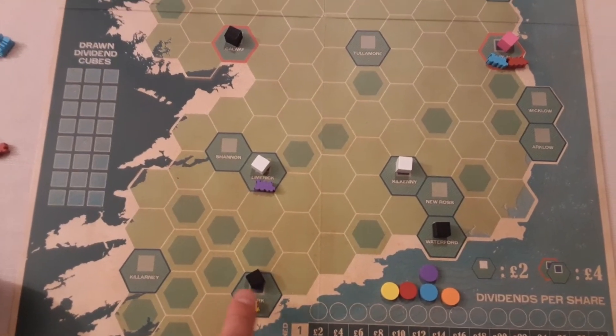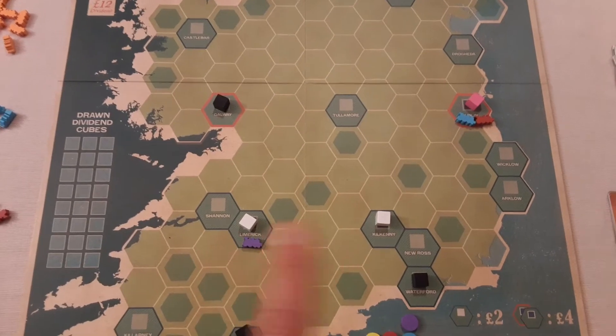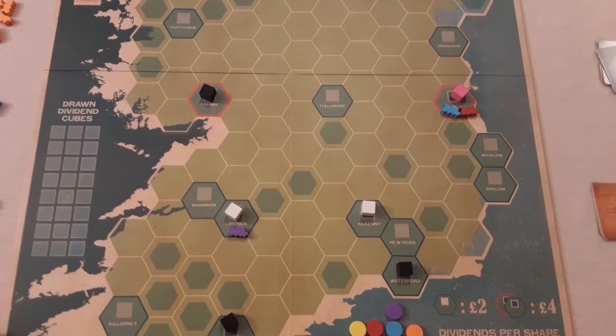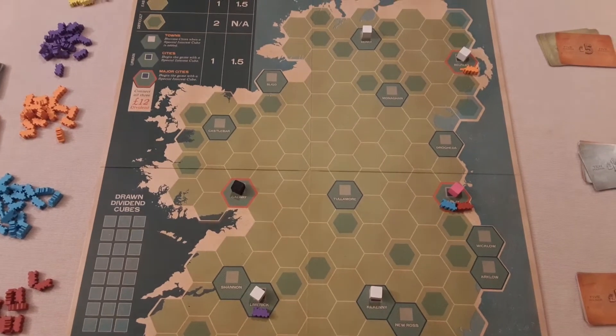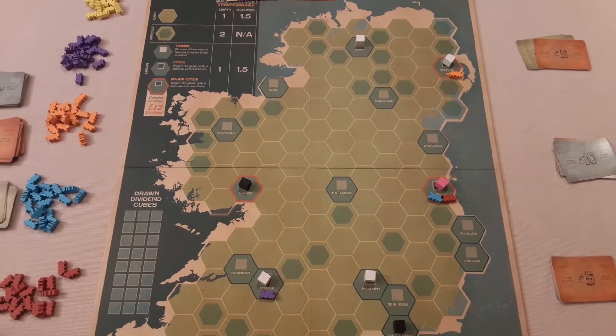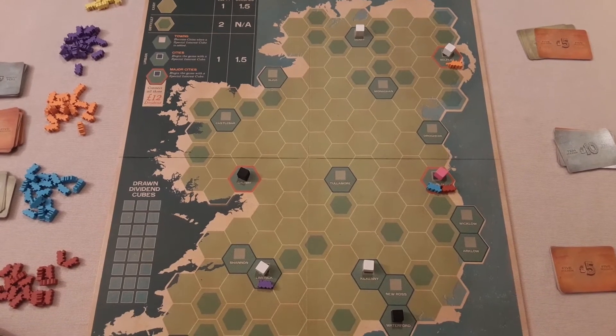Each company starts on the same spot every game — you can see the color markers just below each company. The interest cubes, however, are randomly drawn onto city spots at the start.